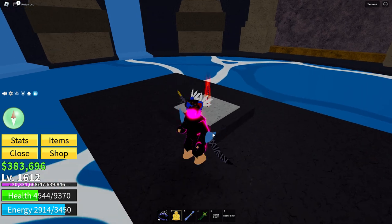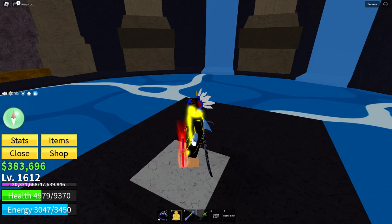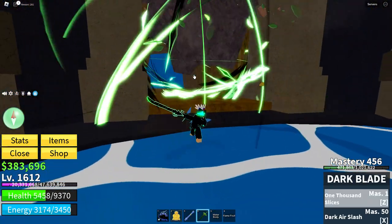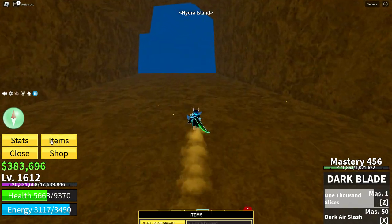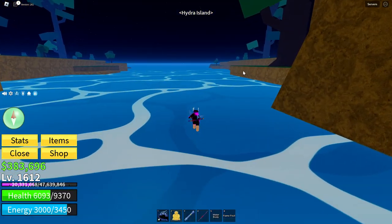If you pull it — I already have it, so I don't think it'll actually work. See, it won't work for me, but when you click on it, it should give you the Yama. And then you have the legendary Yama sword.